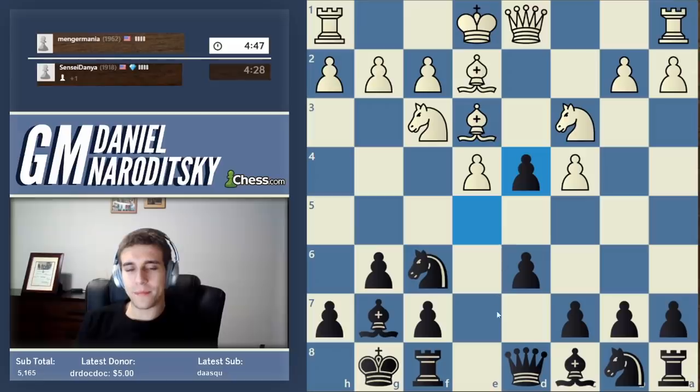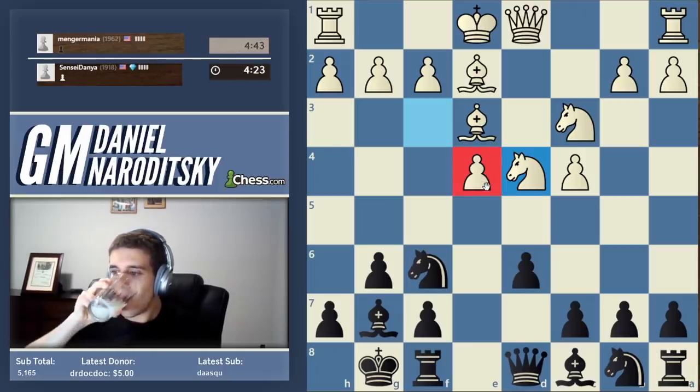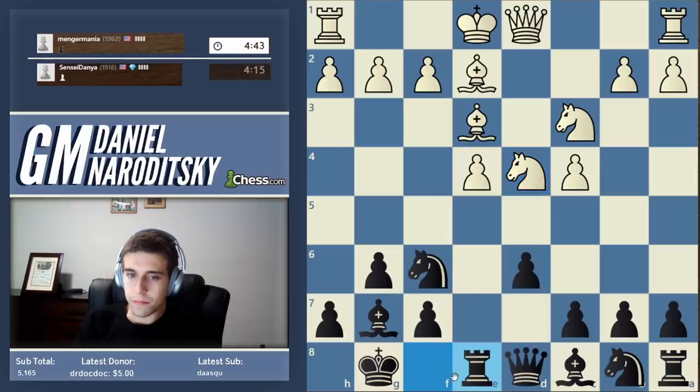We're going to open up the center so that we can more easily attack the e4 pawn with our pieces. How should I attack the e4 pawn? Bingo — Rook e8.